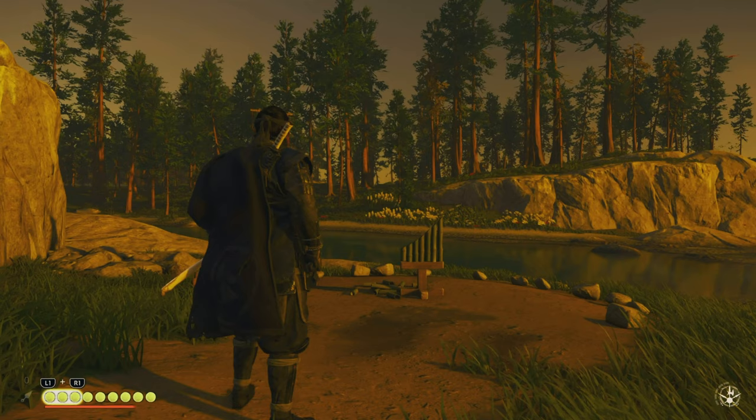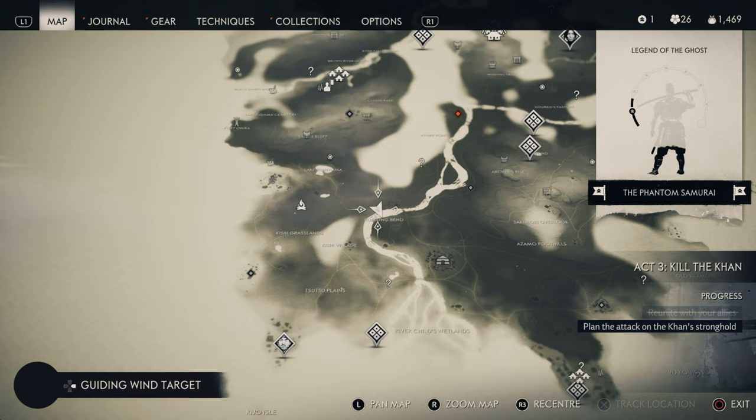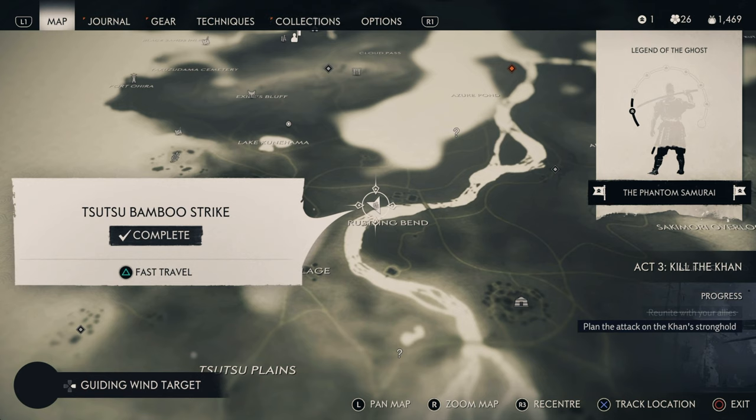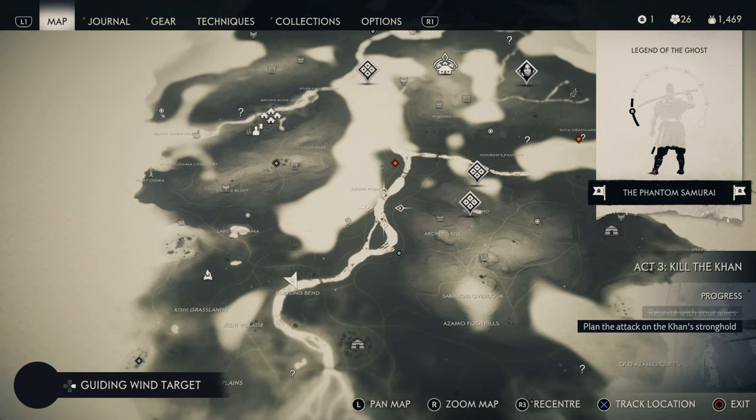Here we go, this is number two. This one is just in Tsuitsu. You want to go northwest from the Login Base, literally on the Rustling Bend corner, which always appears on the map — pretty easy to find. Just follow that river down and it's right there.